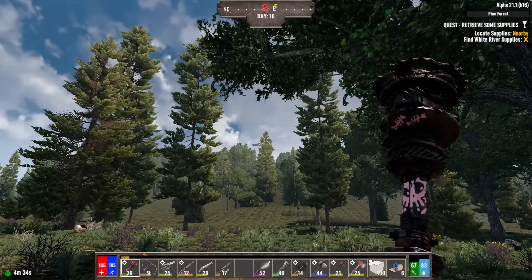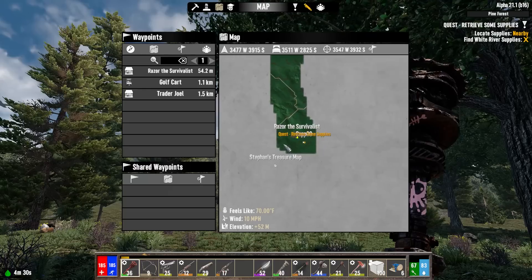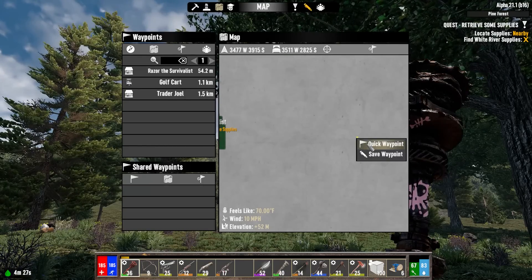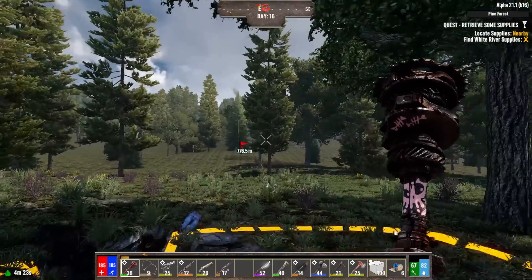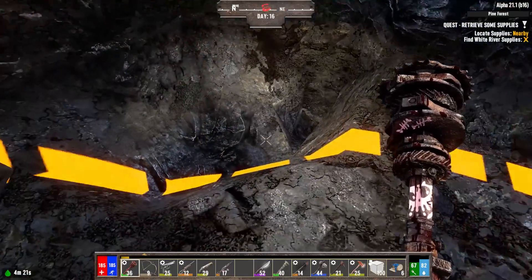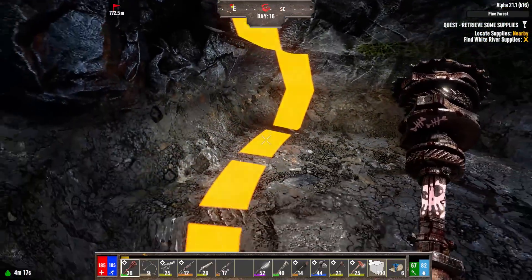Ooh, airdrop! Please be towards the house. You are nowhere near the house and I don't have the gas for that — that's a long ways the wrong way.